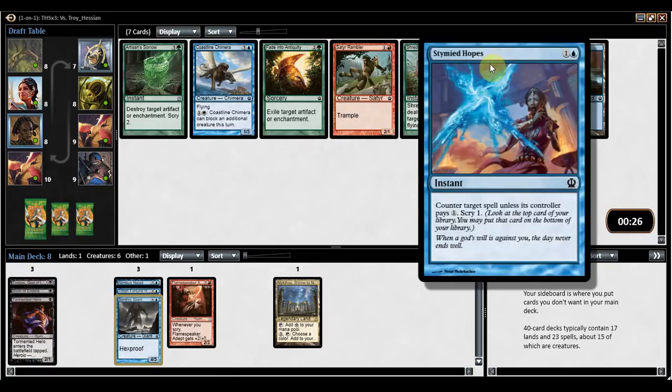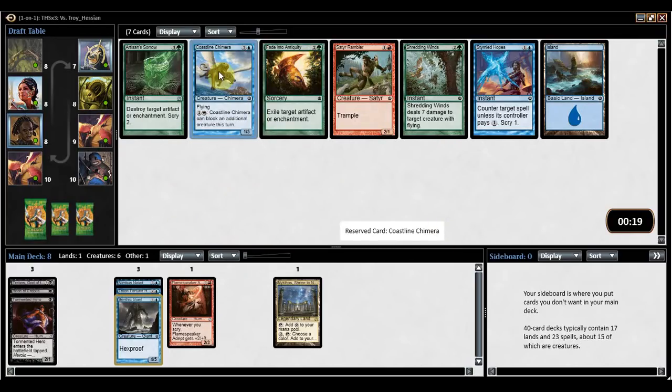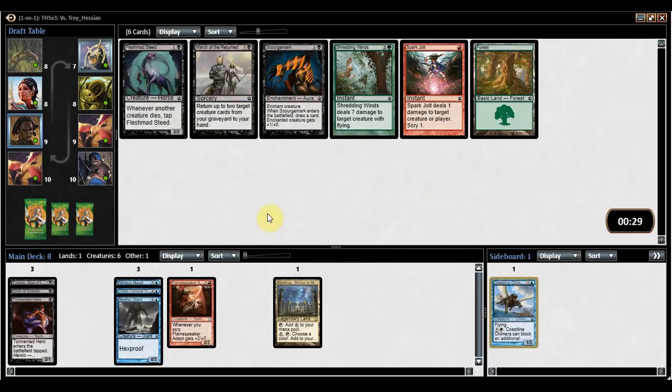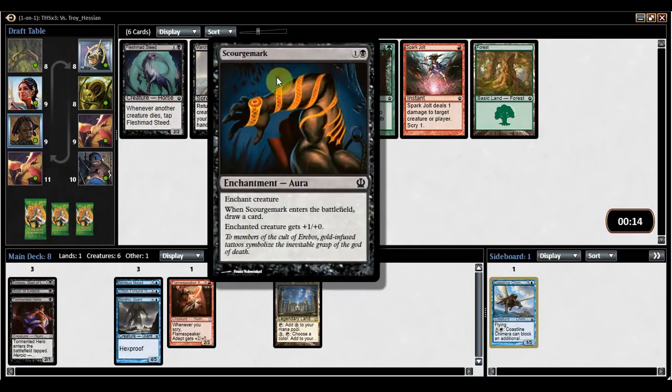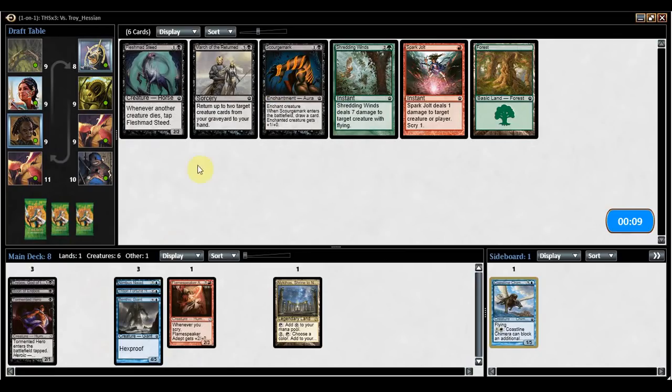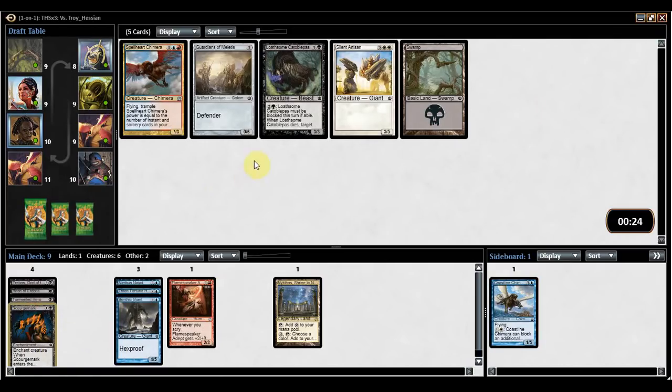There's also Stymied Hope, which is not that great — it's a Spell Pierce that scrys. And Coastline Chimera, which is equally not that great, but might be the pick here, just as a big blocker. Following that up with Spark Jolt, Scourge Mark, or Fleshmad Steed — whenever a creature dies, you tap it, which is fine, just a 2-mana 2-2 most of the time. Do I want Scourge Mark? It does draw me an extra card, triggers Tormented Hero, and works with Triton Fortune Hunter. I'm going to take Scourge Mark.